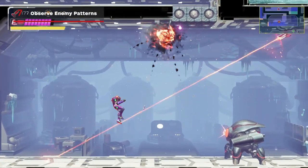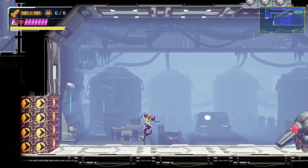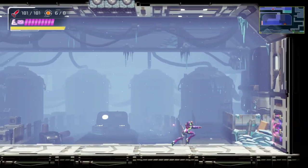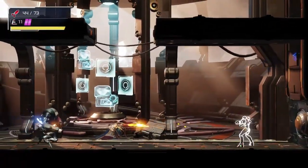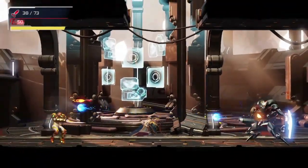Not every enemy can be parried, but every attack can be avoided. When you encounter a new imposing enemy, like these laser robots for instance, take some time to learn about its attack patterns and how you can avoid it. Once you get it, don't forget about your Flash Shift ability. It's originally presented as a move that lets you get past sensor doors, but it's also an invaluable combat maneuver, especially during later boss battles.